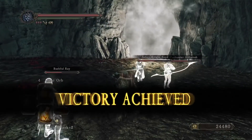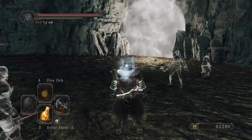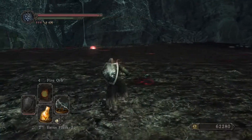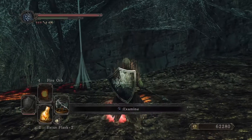And there we go - good timing! There we have the Spider Boss, the Duke's Dear Freja, down in Brightstone Cove. I really hope you've enjoyed the assistance vid. Make sure to catch me next time for more assistance vids. I'm Big Nash, this has been Giant Spain Gaming - I'll catch you soon.